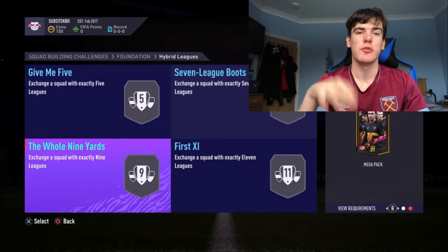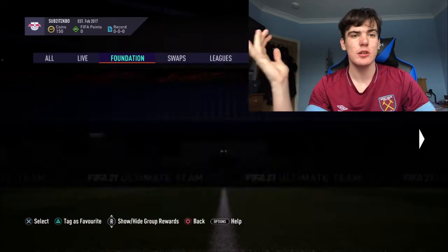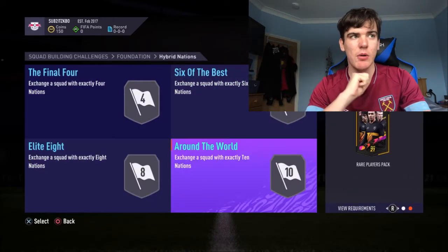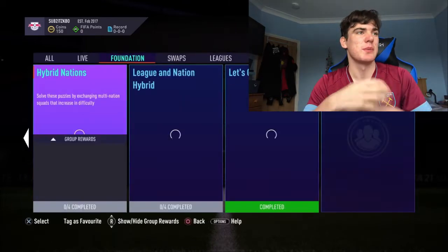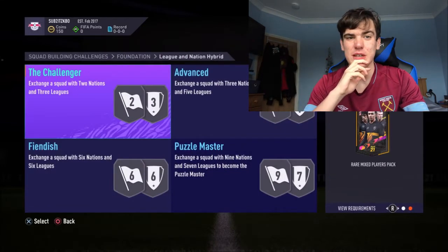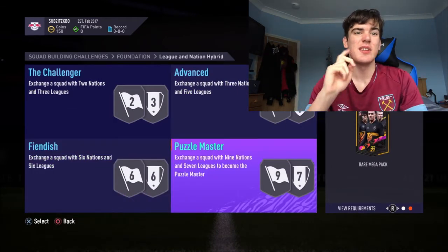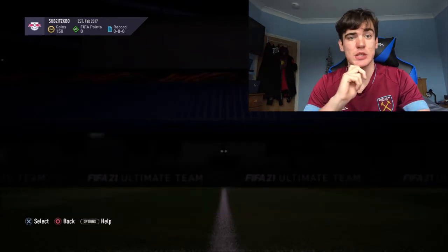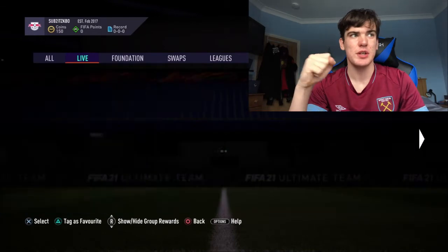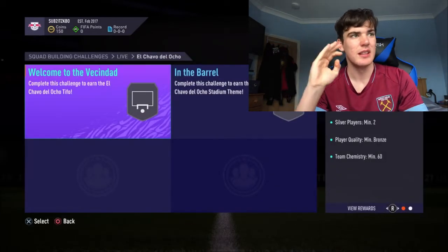Definitely get the league and nation hybrid, hybrid leagues, and hybrid nations done - you can see they give packs worth as high as about 55k, and the biggest ones cost like 12k to do. I've got videos for all of those on my channel. With some of these you may need loyalty - loyalty is a big topic in SBCs, I'll give that its own video. There will probably be more foundation SBCs later in the year, like St. Patrick's Day ones in about February, which are normally quite good value.